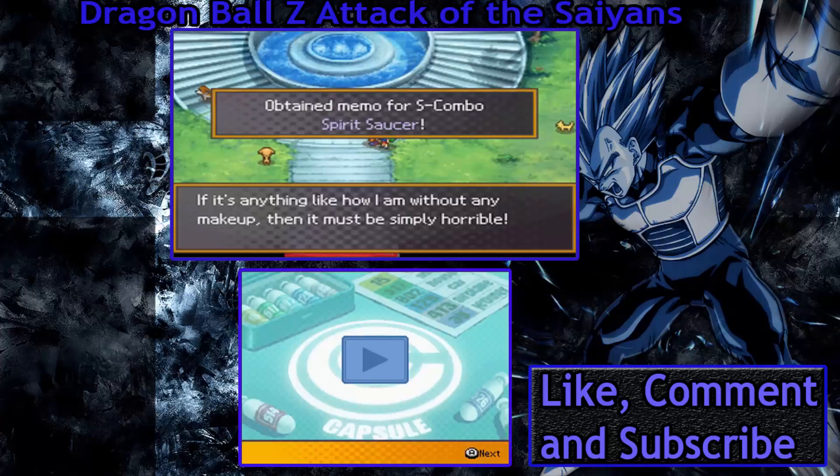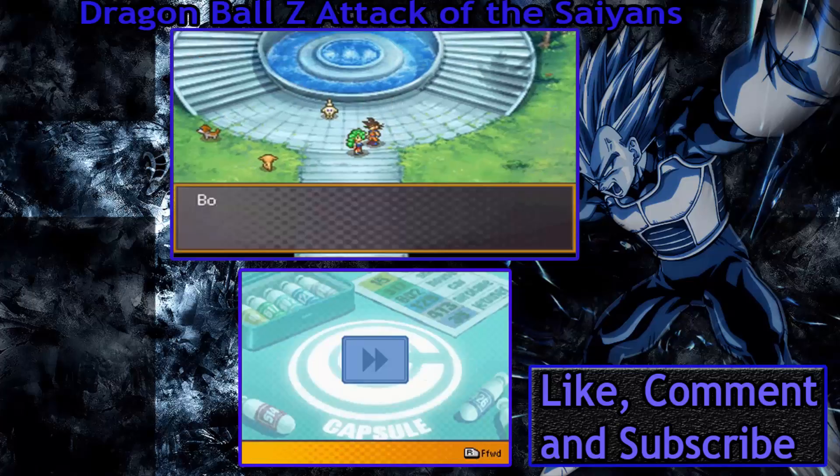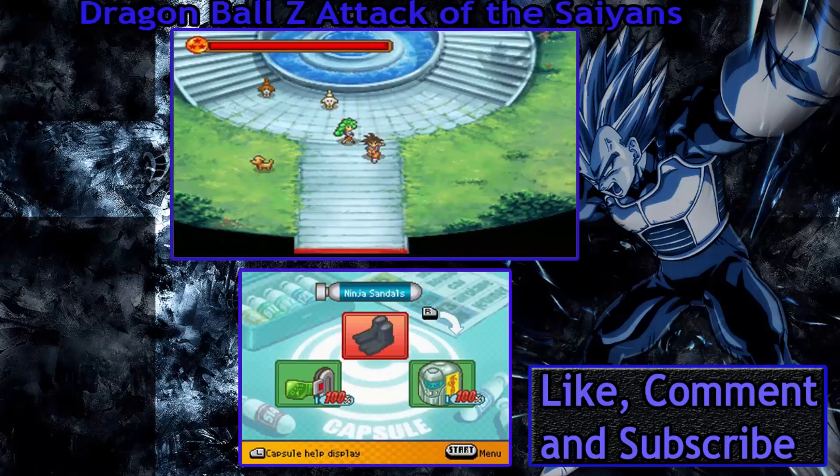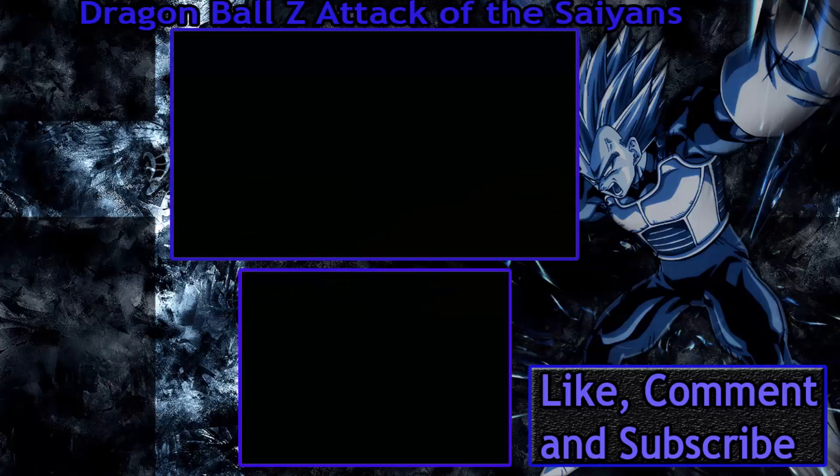And there we go - Spirit Saucer. Apparently that's Bulma's mom. He said she's in bad shape - I don't know any details but if it's anything like how I am without any makeup that must be true. But I don't understand - her mom's blonde.